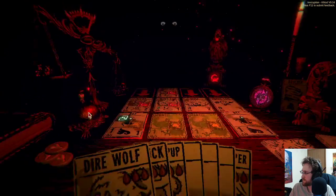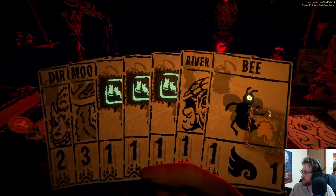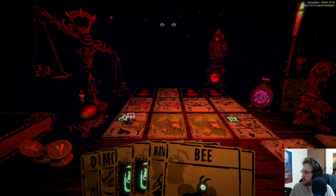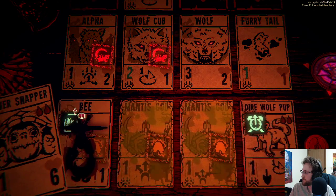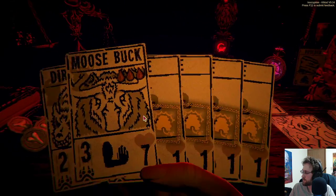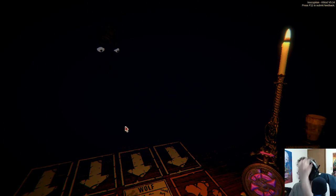Let's be smart with this — how can we make this work? We got a direwolf pup going — kill that. Oh shit, that actually attacks, doesn't it? That backfired. Let's do that. They already got the points anyway — I wasn't paying attention. I should have gotten rid of the mantis god. That's fine, we still won. I don't really need money. We got a direwolf — let's see what we can do. There, direwolf pup — we got three of them now.